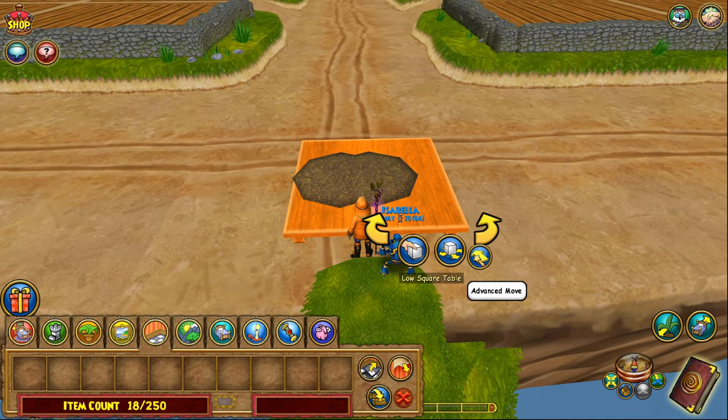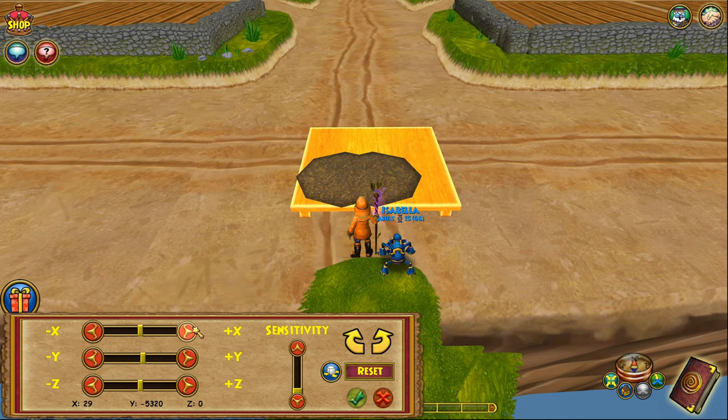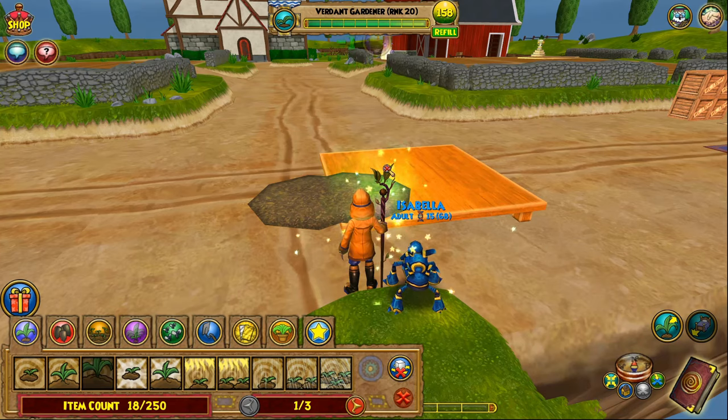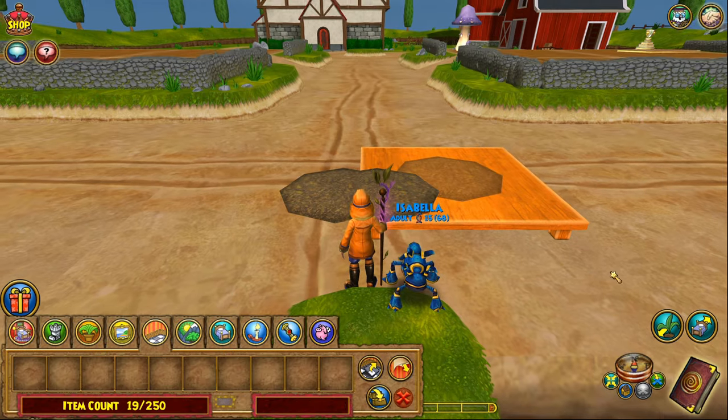Now the first row is complete. For the second row, I move the table up four clicks, then shift it over four clicks and another four clicks — because this row has six plots, with three on each half. I plant the first plot and then go all the way down doing four clicks between each plot to place all six.